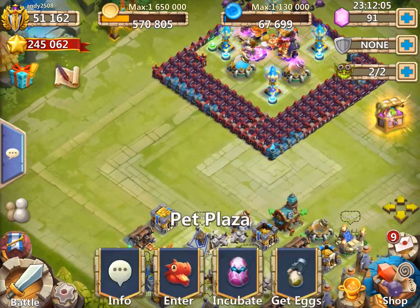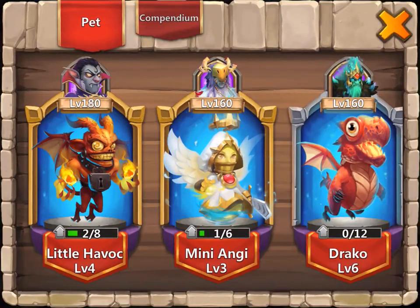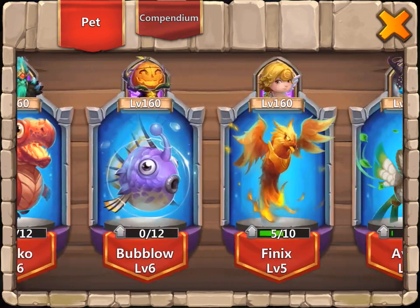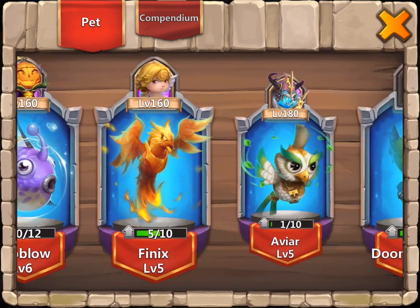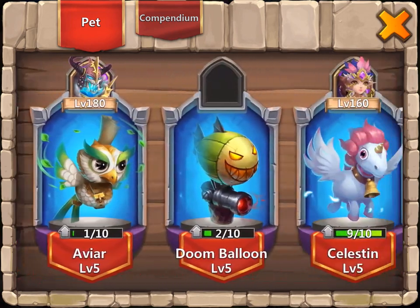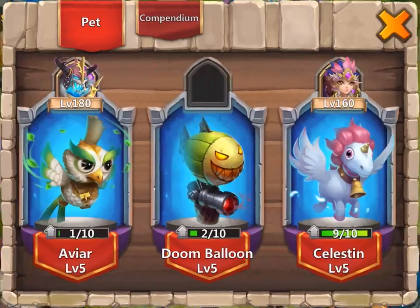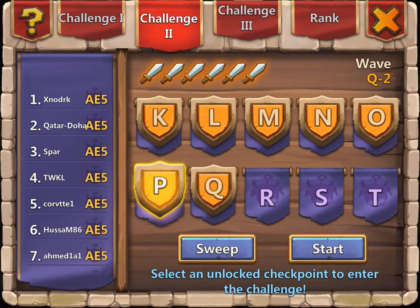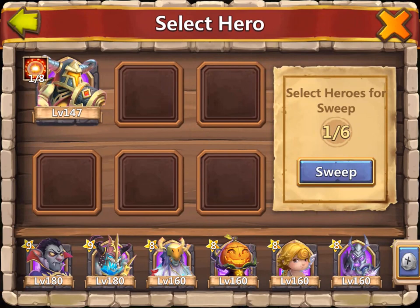With my pets, I'm currently running with level 4 Little Havoc, level 3 Mini Angie, level 6 Draco, level 6 Bubbler, level 5 Phoenix, Avia, Doom Balloon, and Celestin. I am sweeping P on Heavy Monsters. I'm currently sweeping up my Aries who I just recently rolled. I haven't got him a talent yet.